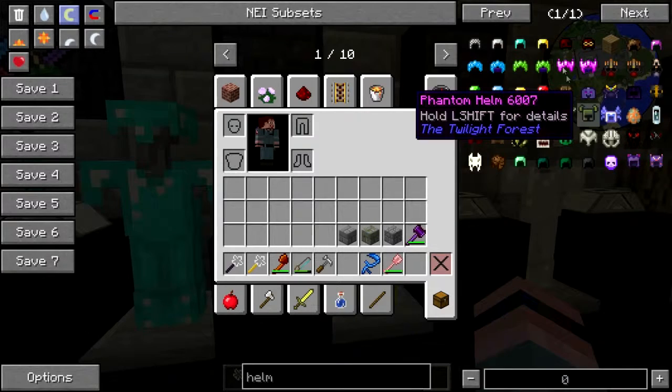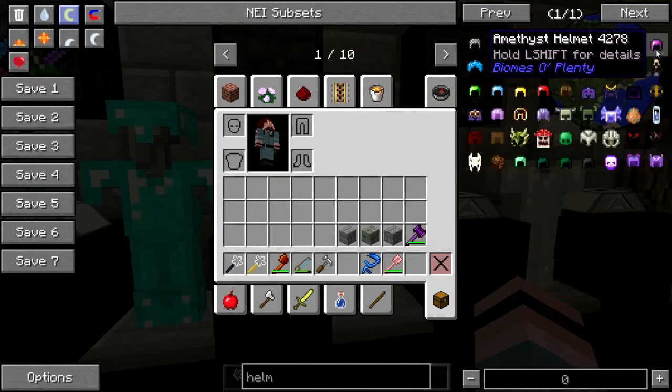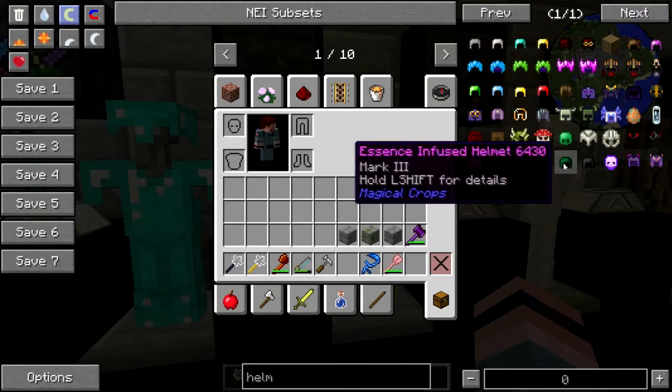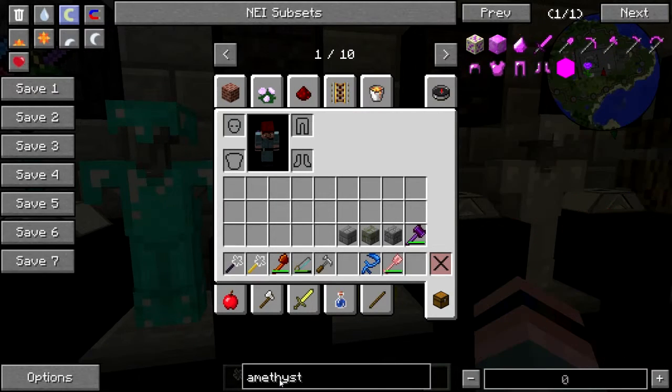Let's make some really cool looking armor here. Amethyst — yeah, let's do the amethyst set. Oh, the jade set too, cool. We'll do both the amethyst and the jade.